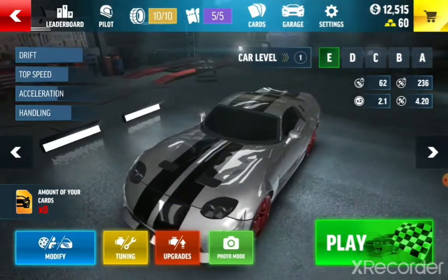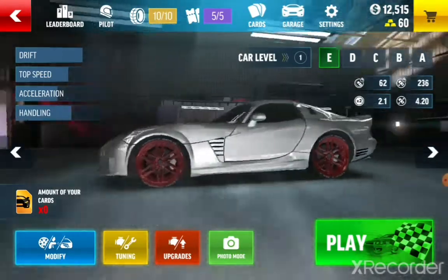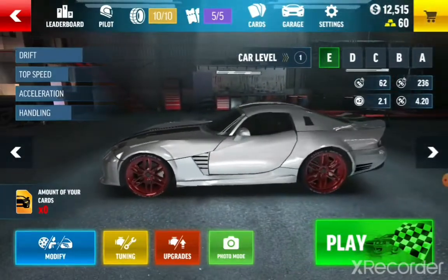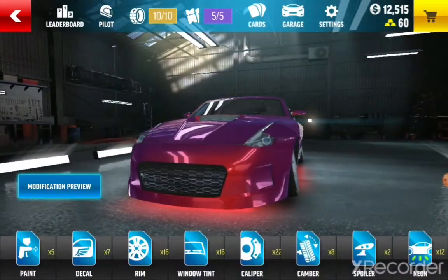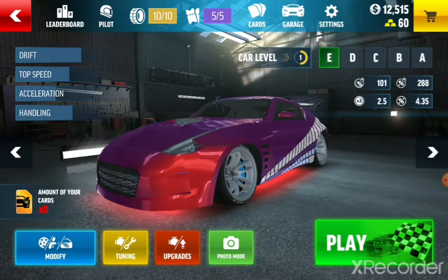Then I got this one. I got a Viper, I customized it with the black stripe and everything. Then I got this one — this is a really cool car. I got the camber on it.